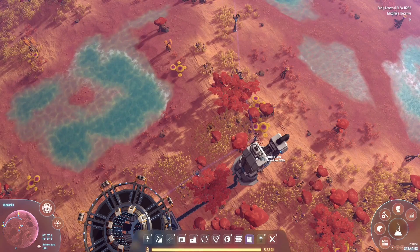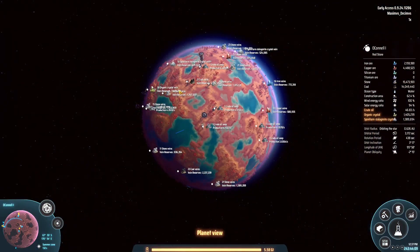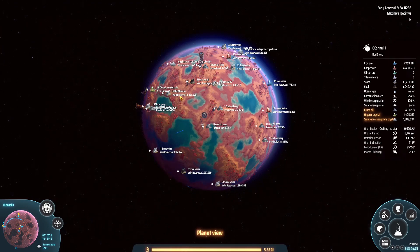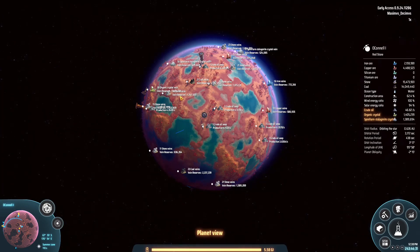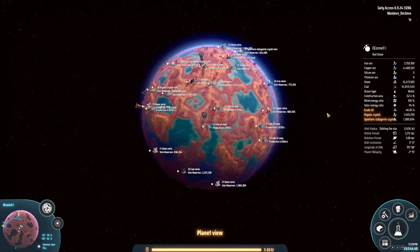Here we are in the O'Connell system on planet one - a redstone planet. We're here for the crude oil. You still need a little crude oil kicking around, though we've replaced a lot of crude oil's needs with fire ice. One thing crude oil is still needed for is plastics. We also have some organic crystal on this planet, which we want. To make purple science we need some plastic, and that organic crystal comes in handy too.